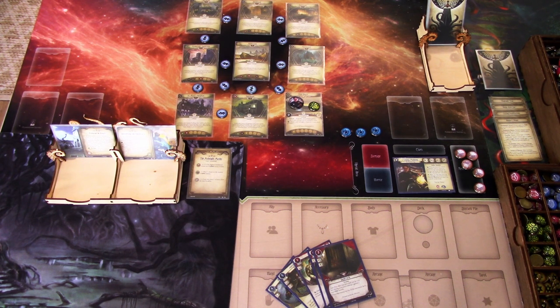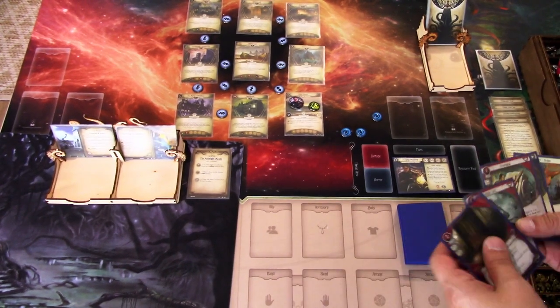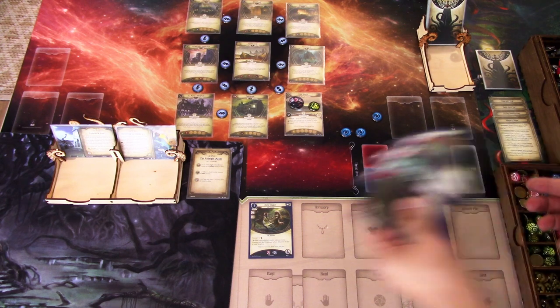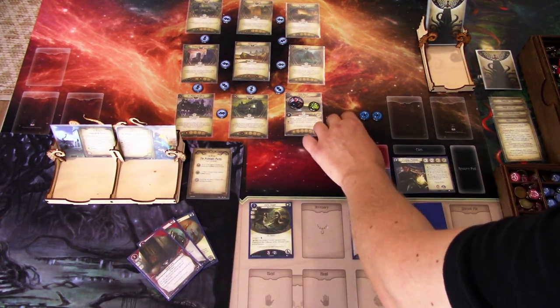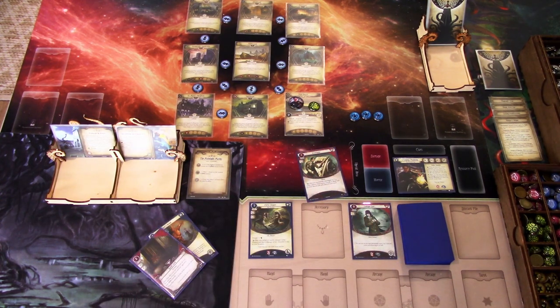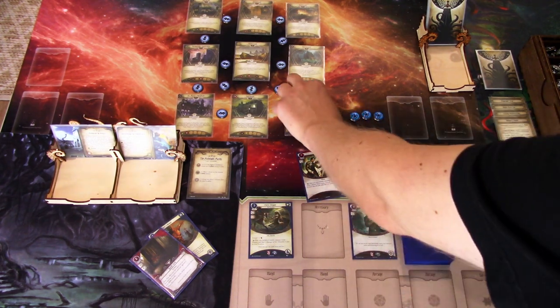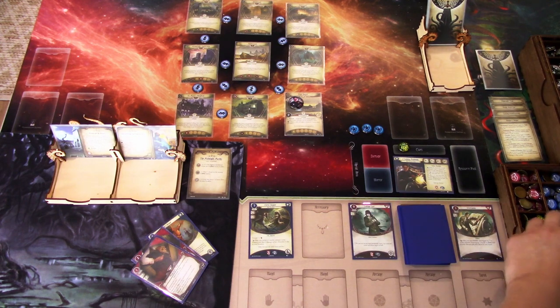First action, we'll use all of our resources to play Greta. Second action, we'll actually play Letter Colt — this is just because if we hit the Grave Chill or Crypt Chill, we have a buffer to not lose Greta immediately. Last action, we will investigate, committing Scavenging, so we are investigating forward. Minus one — we'll grab this clue. No enemies, we go to upkeep, draw Makeshift Trap and gain a resource. That is round one.